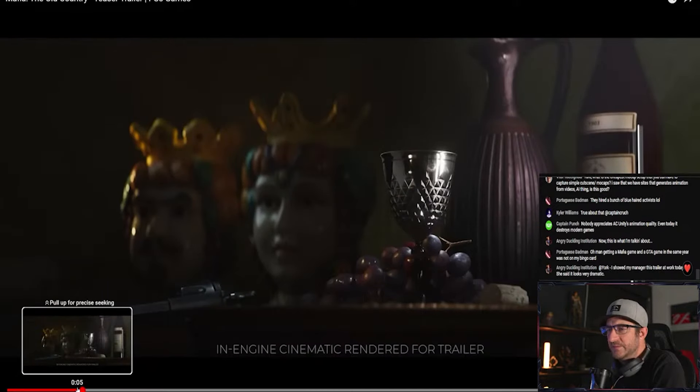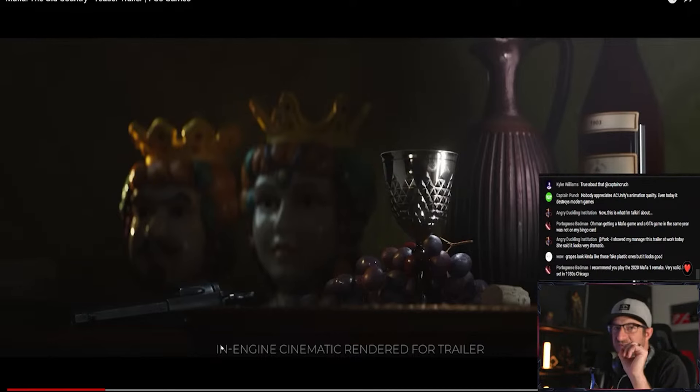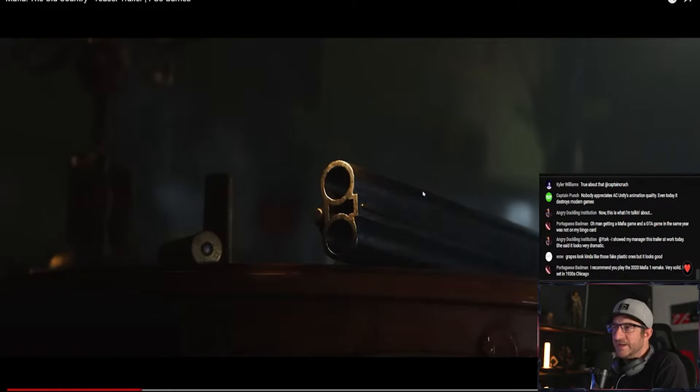What do they say here? 'In-game or in-engine cinematic rendered for the trailer.' This is in-engine, in-engine. Which means it's not in-game, which means it's not like GTA. GTA 6 could make their stuff look even better if they did it like this, but they're not. What we're seeing here is the absolute best way that you can show something in a video game visually. This is a rendered cinematic — this is the most you can push out of the engine, if that makes sense.